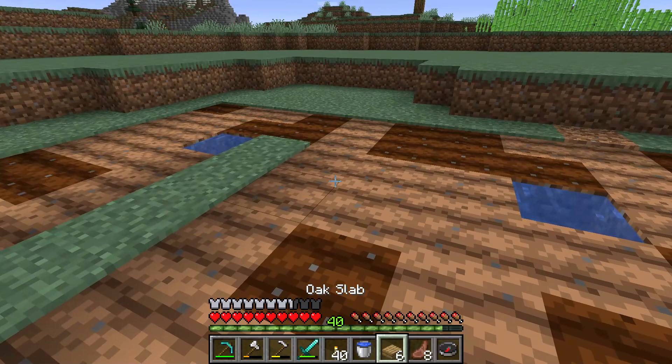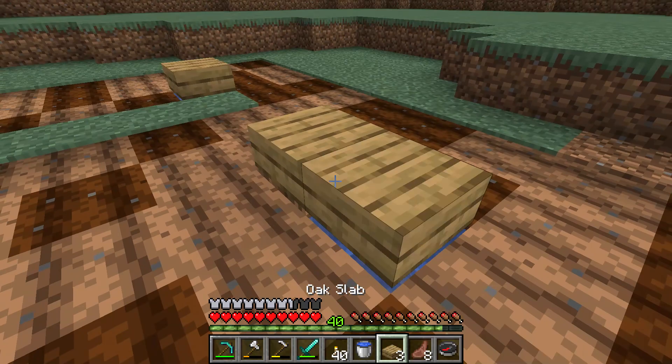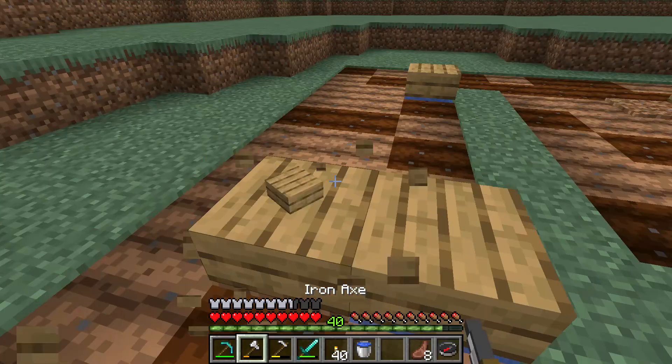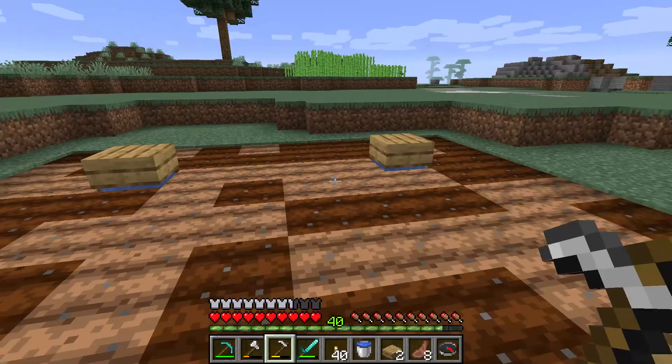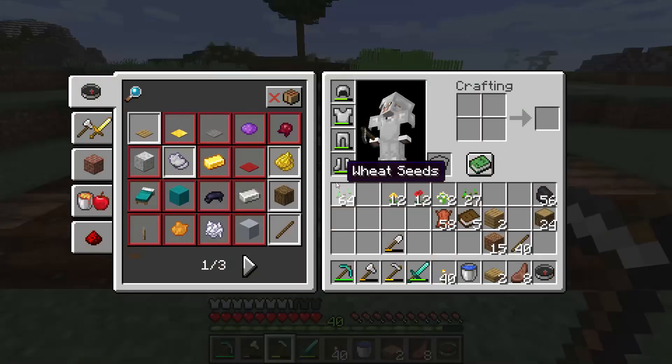I was gonna do one thing first. I hate when I get the crops and they go in the water sometimes. So what I like to do is put a wooden slab, or any kind of slab, above it. This will make sure the crops do not go in the water when you are harvesting. But because I did this I have to fix some ground here — I broke some of the soil. So now you don't have to worry about crops going in the water, and you have tilled the soil.